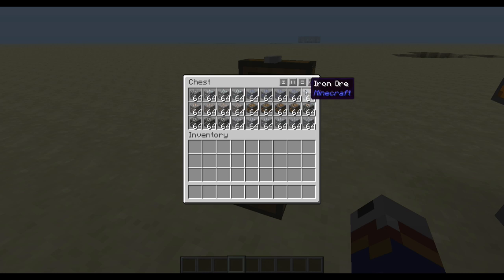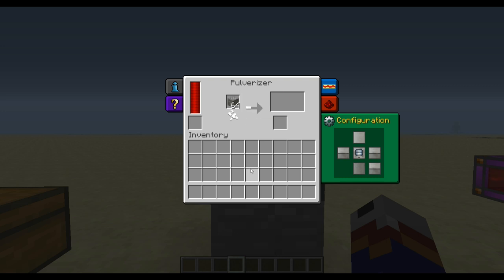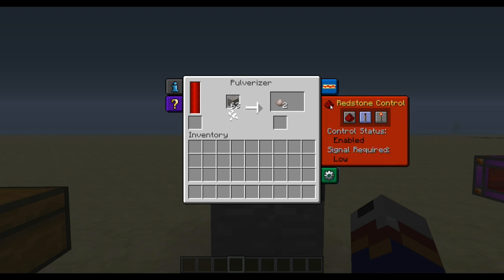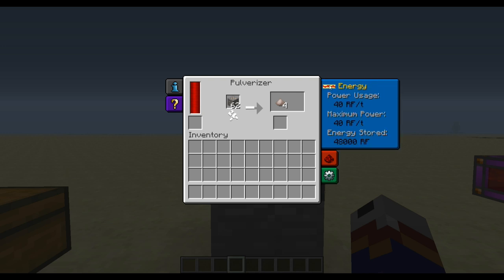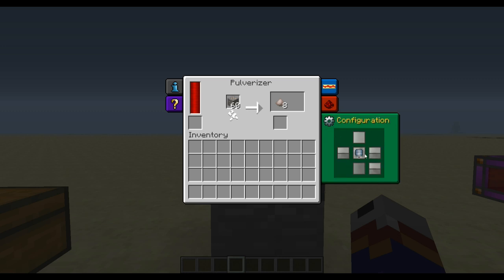Let's go ahead and just grab a stack of iron to check out the pulverizer. The pulverizer is a highly configurable machine — you can set it up with different redstone settings and redstone controls. There's a fuel power monitor, and it allows you to configure all the inputs and outputs. The iron ore is going to crush into pulverized iron or dust depending on which mods you have installed. You're going to get twice as much ore out of it, and you're also going to get a byproduct — in this case, a ferrous metal.